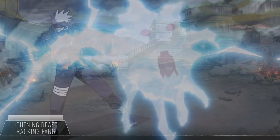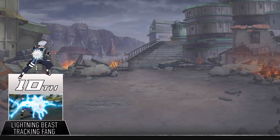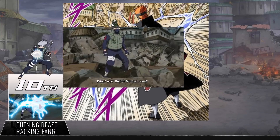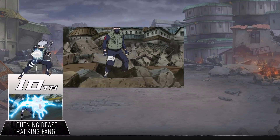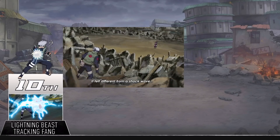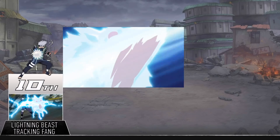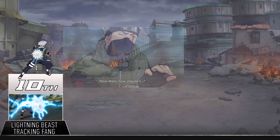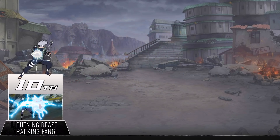Number 10: Lightning Beast Tracking Fang. Now we're finally getting into the kinds of jutsu we all know Kakashi for — lightning techniques. This is definitely the coolest looking technique on the list so far, materializing a large lightning dog that runs straight at the enemy. It's also no joke, since Kakashi was confident enough in it to use it in his fight against Pain. Pain thought it was dangerous enough to protect his Deva Path from getting hit by the thing. If Kakashi had used it earlier in the series it probably would have gotten a lot more work done.